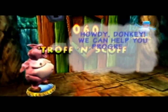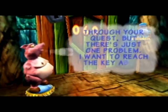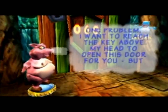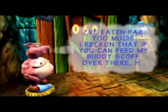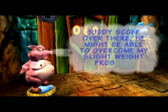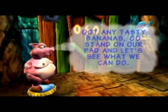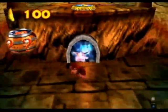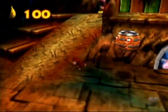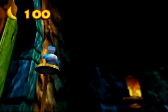Troff says: 'Howdy, Donkey. We can help you progress through your quest, but there's just one problem. I want to reach the key above my head to open the door for you, but I've eaten far too much. I reckon if you can feed my buddy Scoff over there, he might be able to overcome my slight weight problem. So if you have any tasty bananas, go and stand on that pad and see what we can do.' So let's go over here and activate this pad. This is crazy — this guy's so fat that he can't possibly reach that, he's got tiny arms and this guy's so tiny.